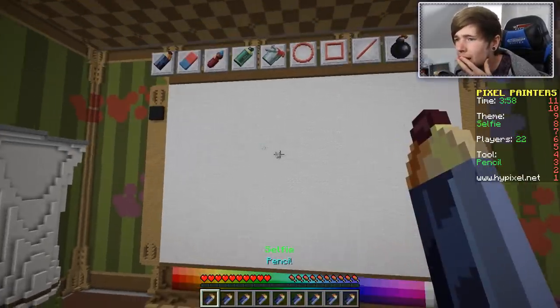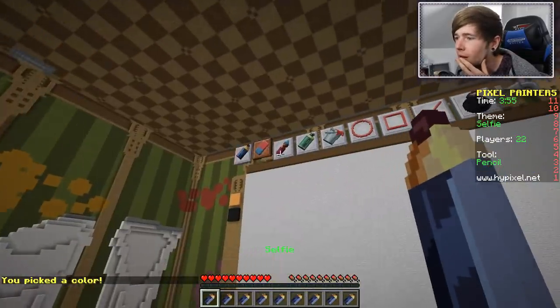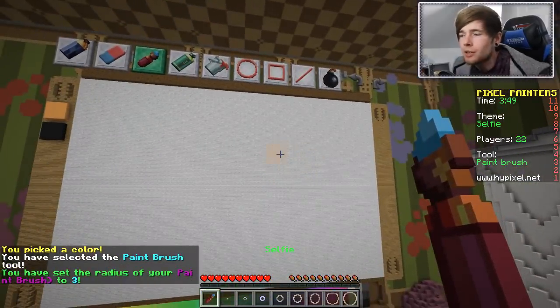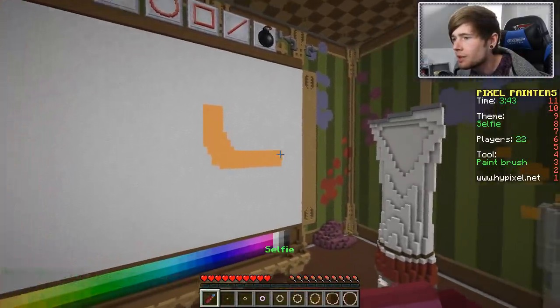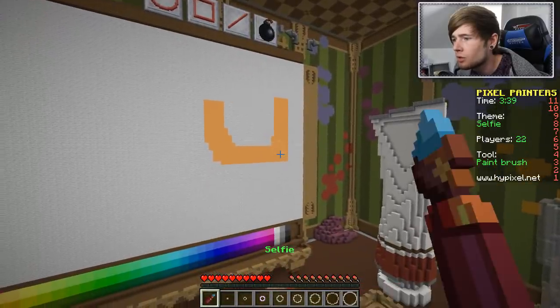This is going to be really tricky. Okay, let's see if I can remember how to control this thing. We want a paintbrush, gonna go a little bit thicker. Who should we do taking a selfie? Should we do Craig? Let's do Craig taking a selfie. I kind of need him to be square, otherwise it's not gonna be Craig at all.